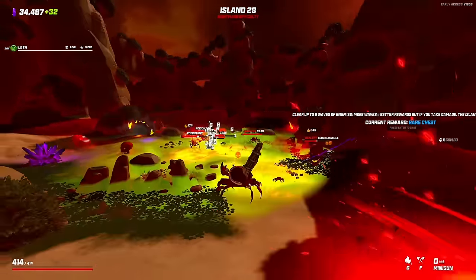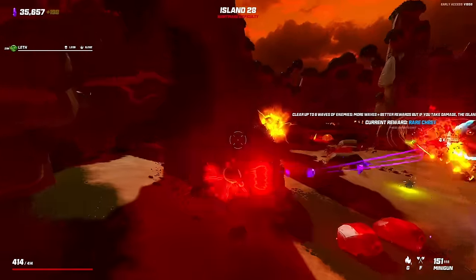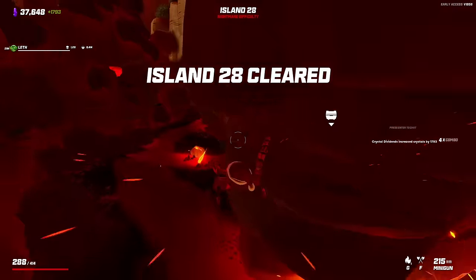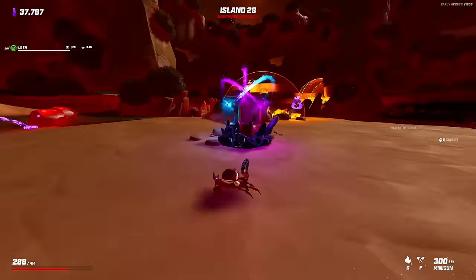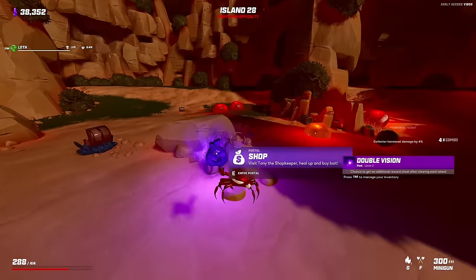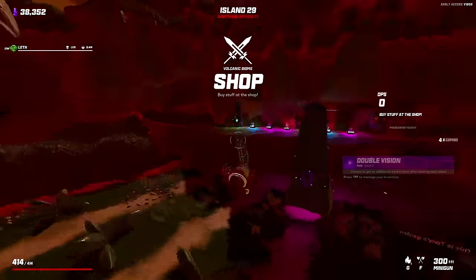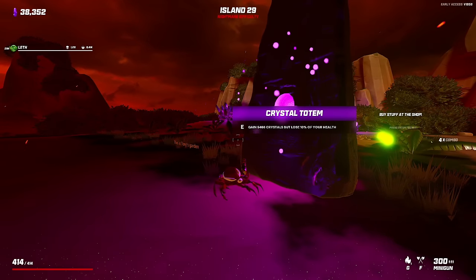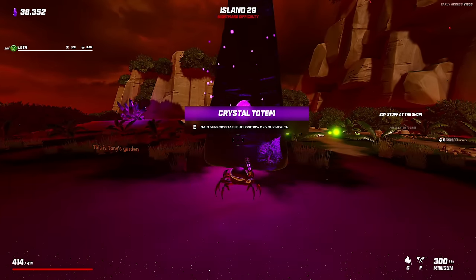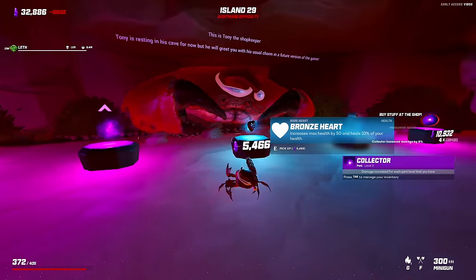The spread might actually help me because it lets me spray and pray a little bit, whereas if it's super accurate I have to be perfectly precise to shoot things. Got hit, but it doesn't matter. Let's go for a higher chance to get a double reward. Gain crystals could be good — isn't that just good because then I can buy things for free? Maybe I'll hold off. Collector's good.